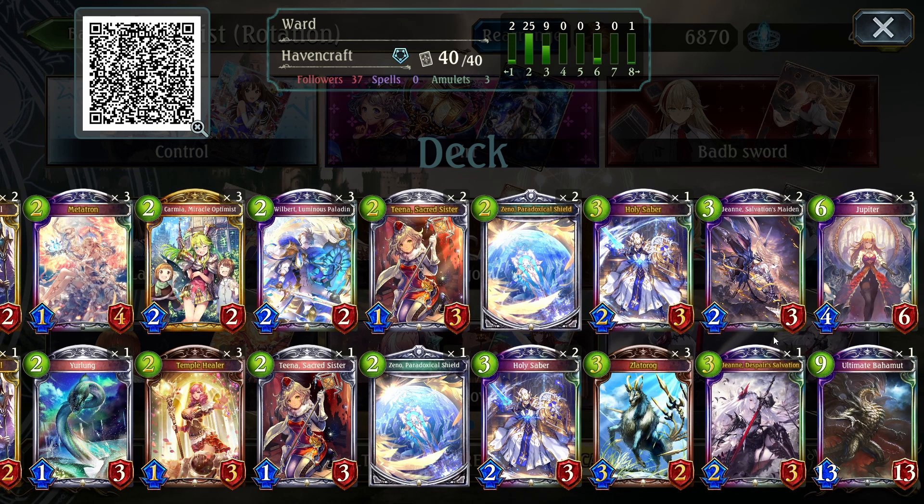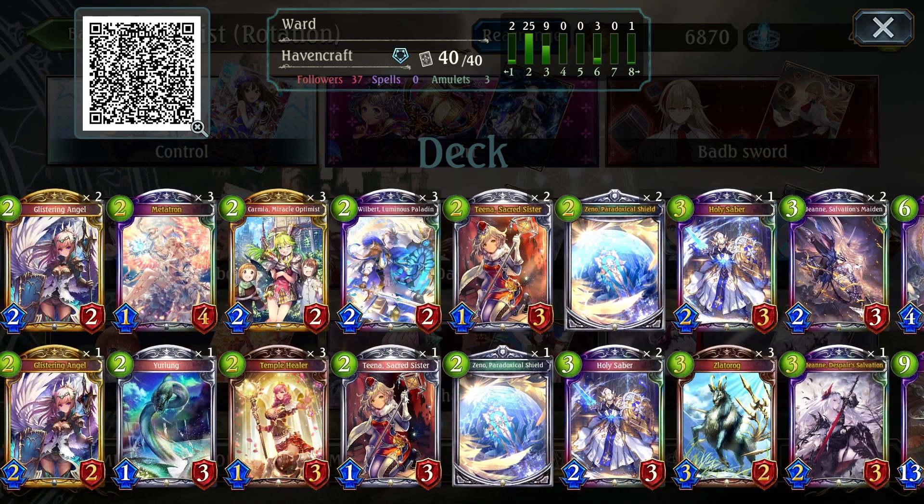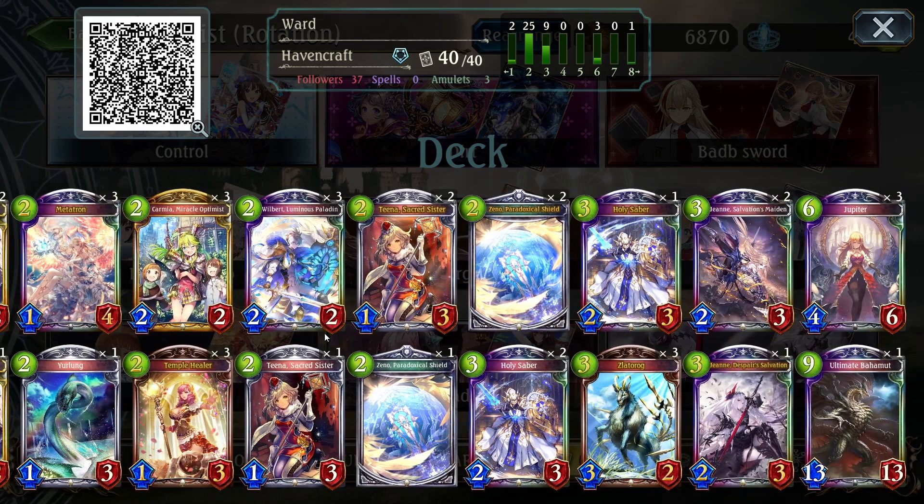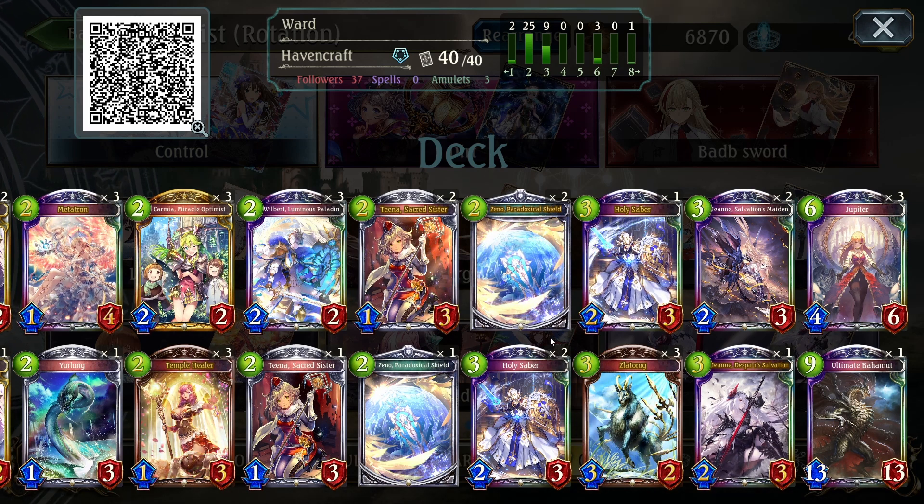We also have Triple Jupiter and Triple Jaune. Zlotorog is another good card, but when we have six play points, there are a lot of times playing Jaune and evolving her to get her AOE board wipe — and the double heal and card draw — is just better. I like Zlotorog as a three drop, but as a six drop it can feel a bit much. There's usually other things I'd rather play, like combinations of two drops, or just Jaune Evo, which is usually just better.